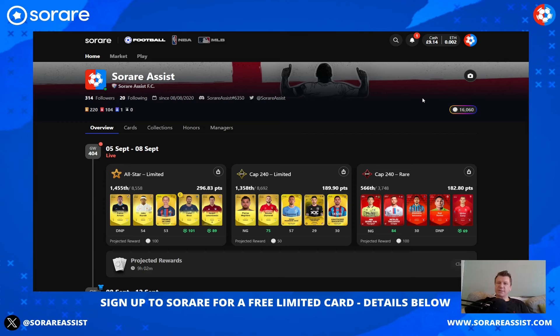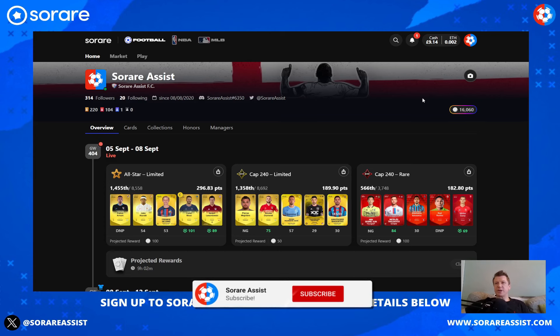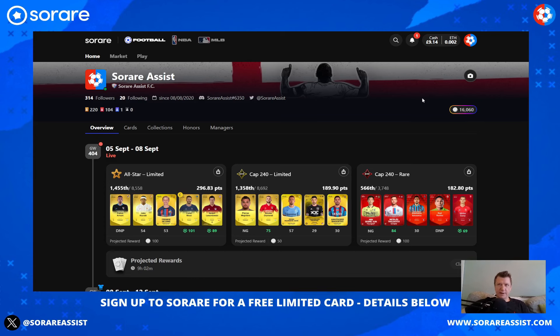If you like the video, smash the like button and subscribe to the channel. If you've not signed up to SoRare yet, sign up using the link below — you'll get a free limited card after buying your first five cards at auction. You'll also get to draft your teams straight away to start playing the fantasy football game.